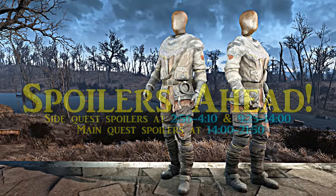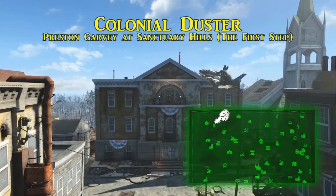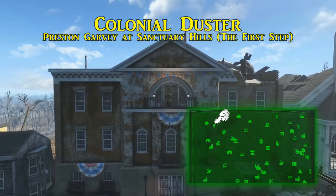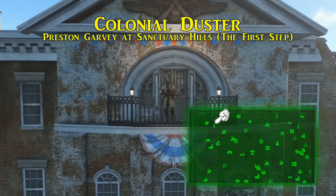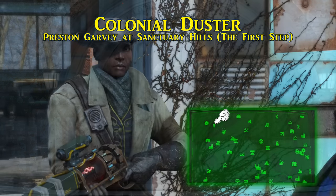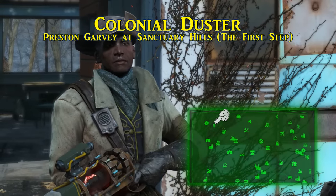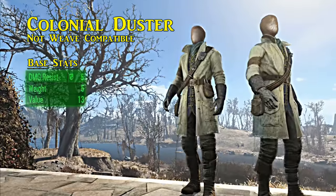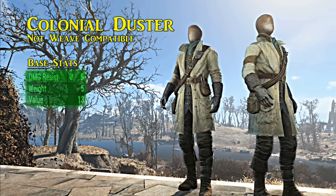This is a pretty long list — let's get started. First is the colonial duster. Excluding the minuteman hat because other minutemen wear them, Preston Garvey is wearing the only colonial duster you'll find on an NPC, and being the easiest companion to gain early on, that's the easiest way to get it. The only other way is finding Anne Hargraves at the WRVR Broadcast Station, recruiting her to a settlement, and setting her up at a level 3 clothing emporium. The colonial duster has a damage resistance of five with no additional attribute boosts, and disappointingly it is not ballistic weave compatible.